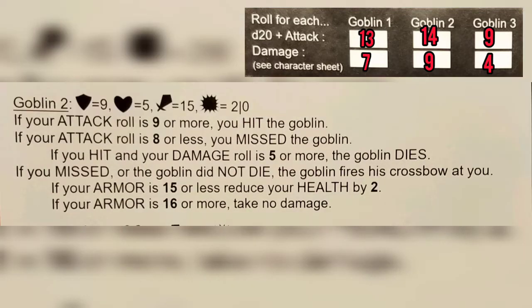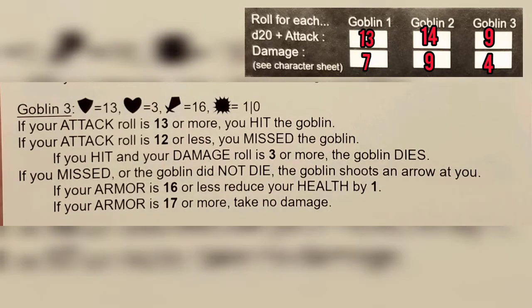Let's run through what all those rolls mean. Goblin number one: we rolled a 13, so we hit because our attack needed to be 12 or more, and we killed him because our damage roll was a seven and we only needed a four. Goblin number two: our attack roll was 14, we hit because we rolled more than nine, and our damage roll was a nine — we only needed a five, so goblin number two is also dead. For goblin number three, we only rolled a nine for our attack, which misses because we needed 12 or more.